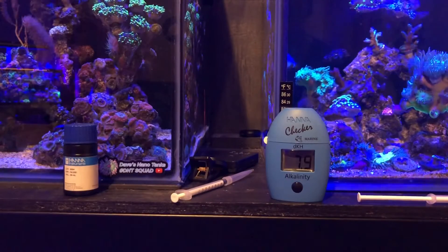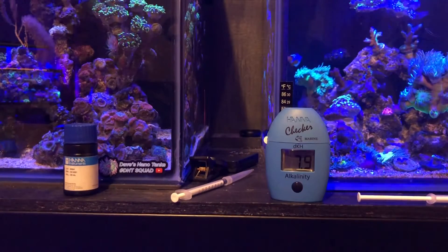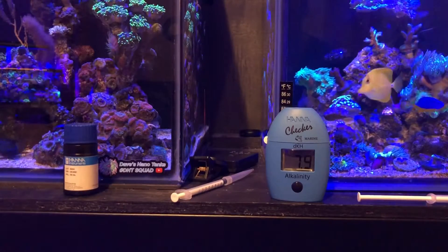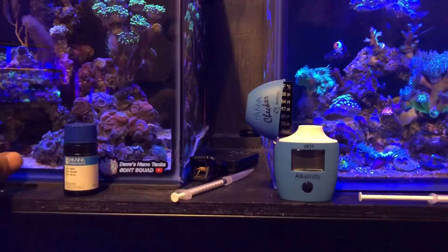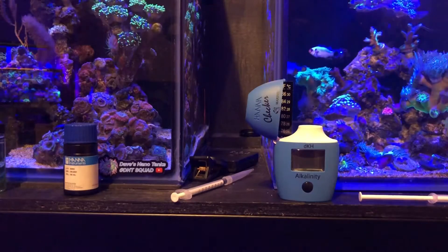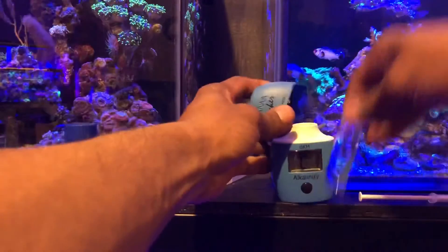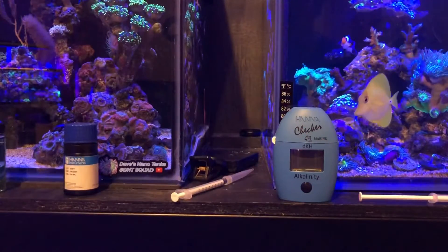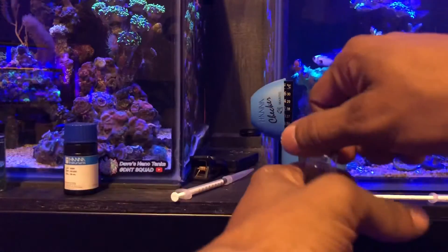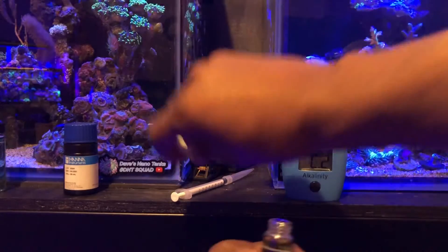Last time I tested the frag tank the same day it was at 7.4, so I dosed 10mls of alkalinity because I don't like to bump it up too fast. Now we're about to see where we're at. I put this to the side — this is the fraggenstein. Same thing: drain the bottle, close this, set it up, one mil is ready — drop it in. We're probably going to be around the same as the twin cities since I didn't dose the twin cities, I only dosed the fraggenstein.